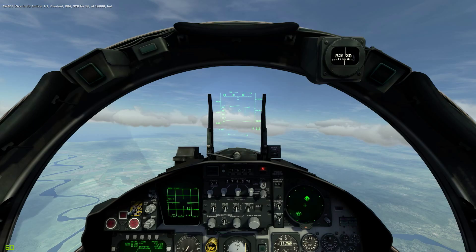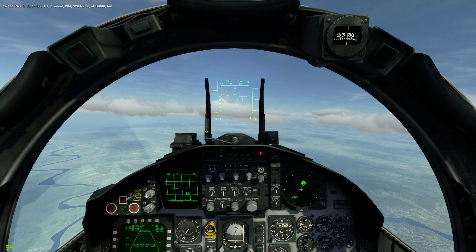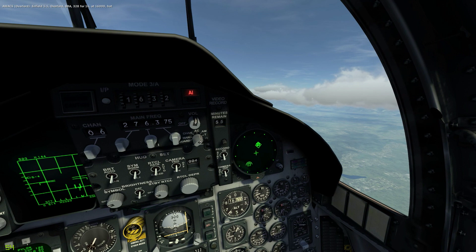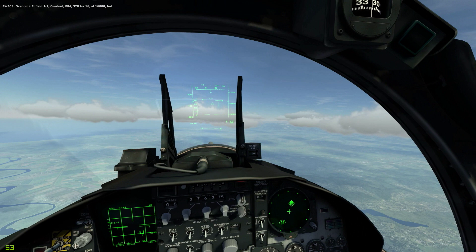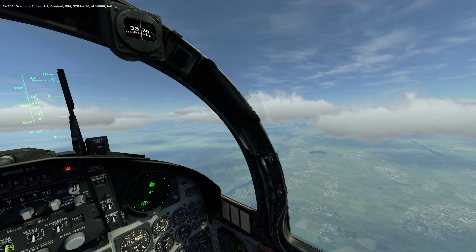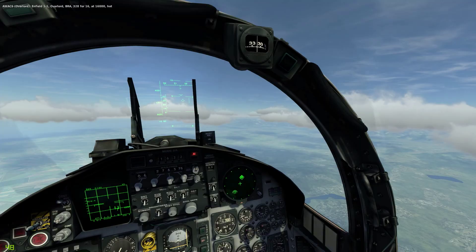The F-15C has a very powerful radar and you need to use it very well. Here we can see the radar has locked up an enemy fighter, which is a MiG-23. Using a combination of your situational awareness from the RWR and your powerful radar, you're able to dominate a lot of long-range engagements. In this case, the MiG-23 is locked up at 16 nautical miles away. The F-15 can hold its own up close — it's just not as good as the Su-27.